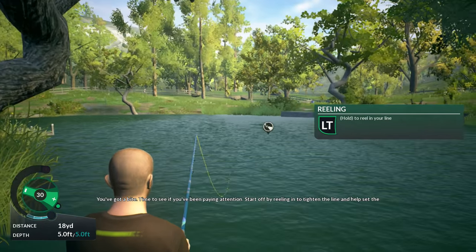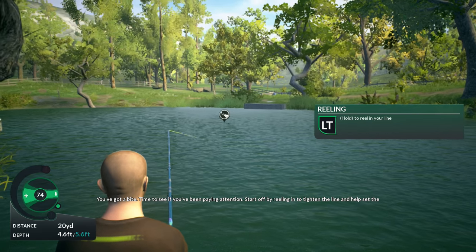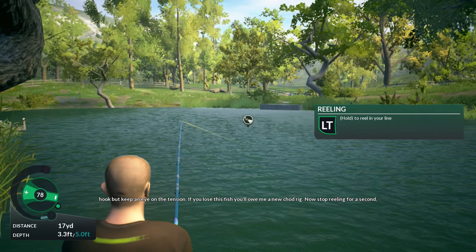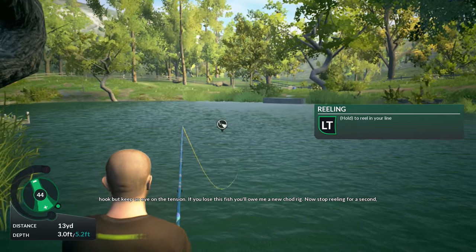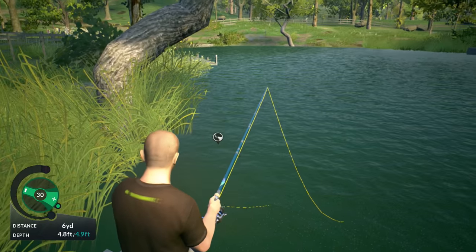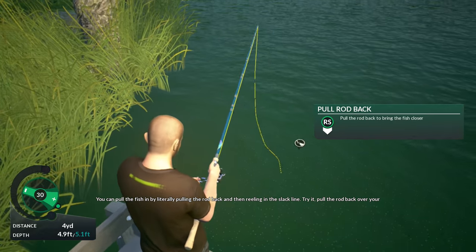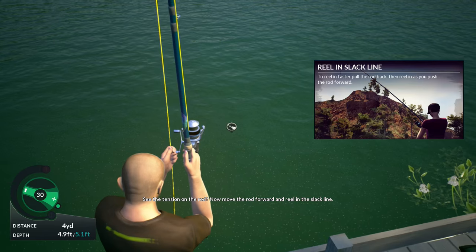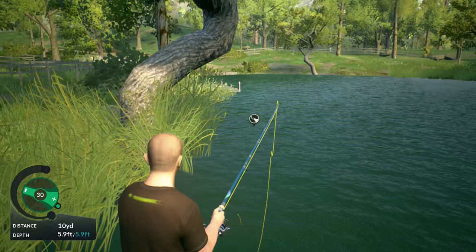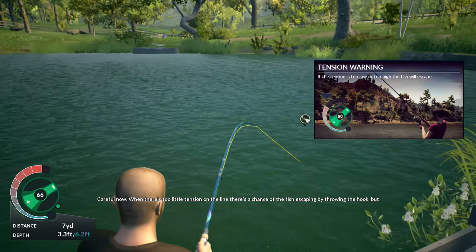You've got a bite - time to see if you've been paying attention. Start off by reeling in to tighten the line and help set the hook, but keep an eye on the tension. Now stop reeling for a second - you don't want to add too much tension to the line. You can pull the fish in by literally pulling the rod back and then reeling in the slack line. When there's too little tension on the line, there's a chance of the fish escaping by throwing the hook.